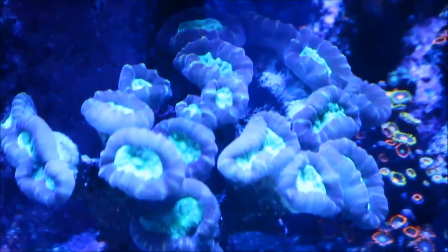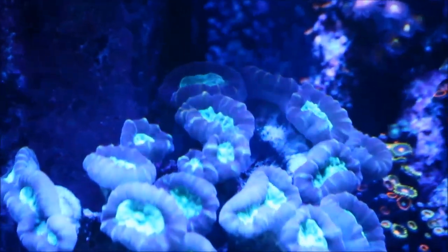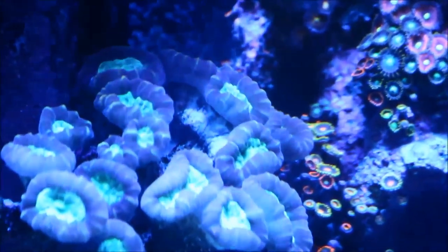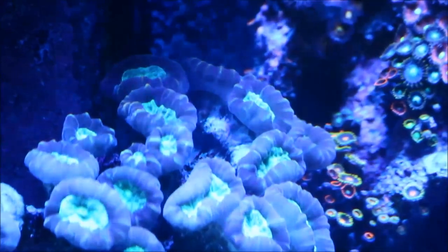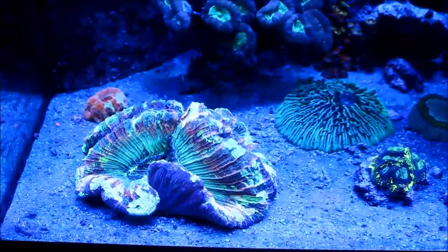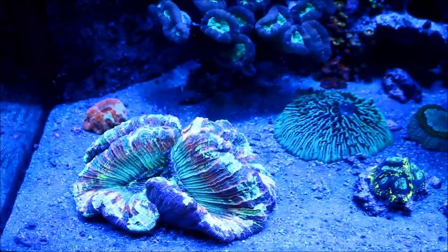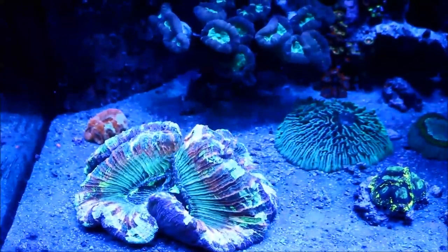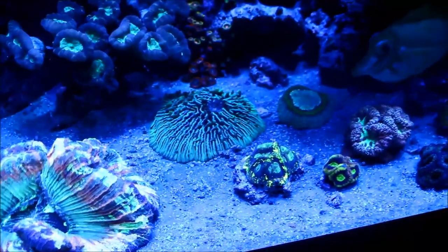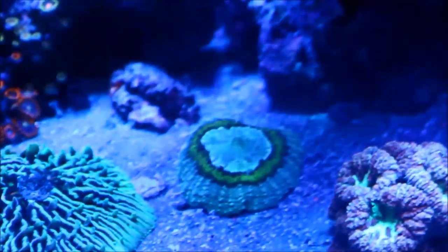Moving down is the purple golden green candy canes, which are really doing well and growing very nicely — they are filling out. Being right underneath the chalice actually lends them to fill out more because they can survive in many different light and flow conditions. Out to the left-hand side is the rainbow trachy, which has also grown slightly since the last update but is still growing. The acans, the favias in this area, the blastos, and also the fungia plate are all doing well.